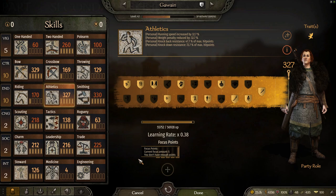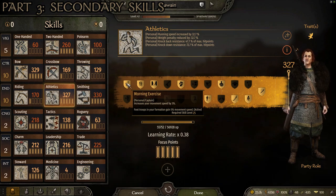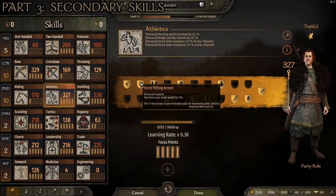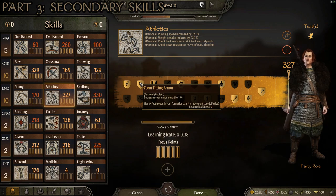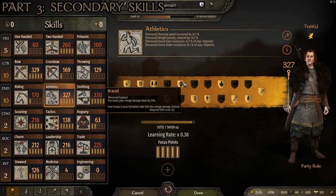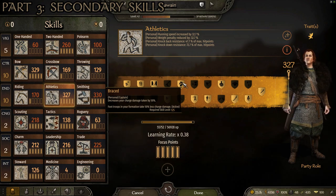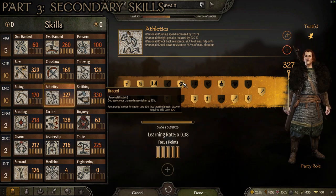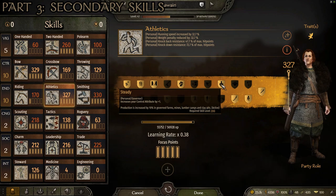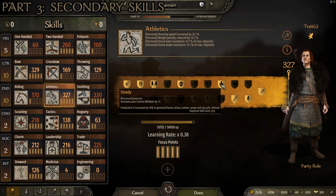For athletics, there are only a couple that are really important; the rest are up to you. The first one I like to focus on is Morning Exercise, which increases your movement speed by 3% and foot troops in your formation gain 5% movement speed — so if you're going with a bunch of Batanian Fion Champions, this will make them faster as well as you. The second one is Form Fitting Armor, which decreases your armor weight by 15% and tier three-plus troops in your formation gain 4% movement speed, making your troops quite a bit faster and letting you wear heavier armor without it slowing you down too much. Then we skip to the level 125 skill, Braced, which decreases your charge damage taken by 50%, and foot troops in your formation take 50% less charge damage — great because it makes cavalry less effective against you. Then at level 200, we have Steady, which increases your control attribute by plus one, helping you level up your bow skill faster — which makes it an obvious choice.